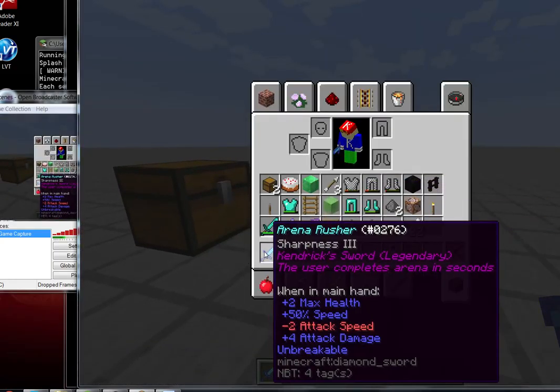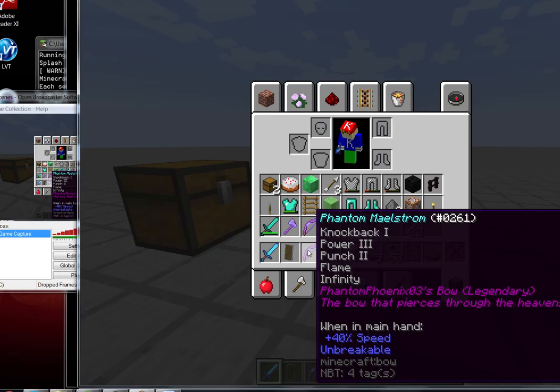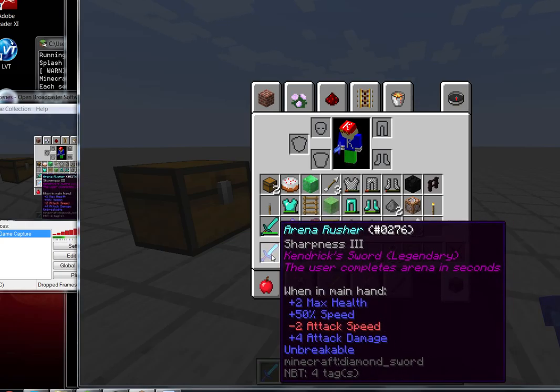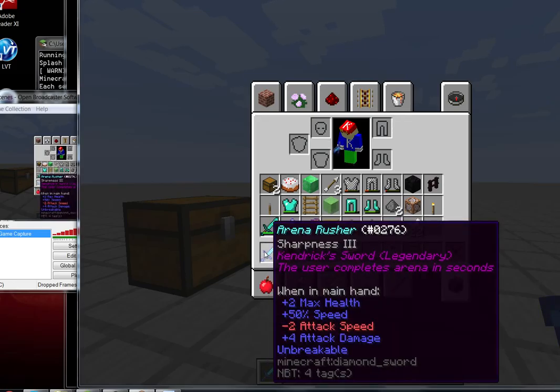The only thing that has a cooldown time is this sword — Sharpness 3, Kendrick's sword, Legendary. The user completes arena in seconds. When in main hand: max health plus 2, speed 50%. Plus 4 attack damage, so that's 5 attack damage. Sharpness 3 plus 2, so 5, 6, 7 — it's like a normal diamond sword, but swings faster, gives you speed, and more health.